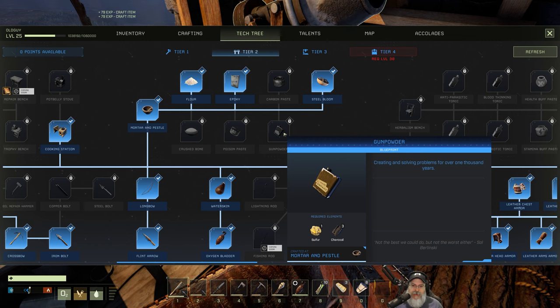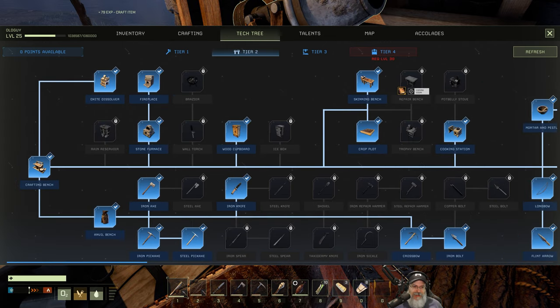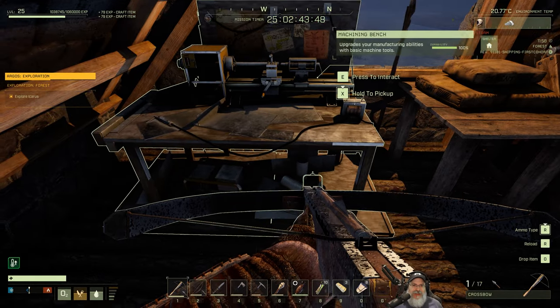The good thing is I have a buttload of charcoal I've been storing, so we'll be able to make quite a bit of gunpowder when the time comes. Sulfur is easy to get too. I guess we won't be doing the rifle until the next level - we're getting pretty close though. Let's take a look at the bow next.